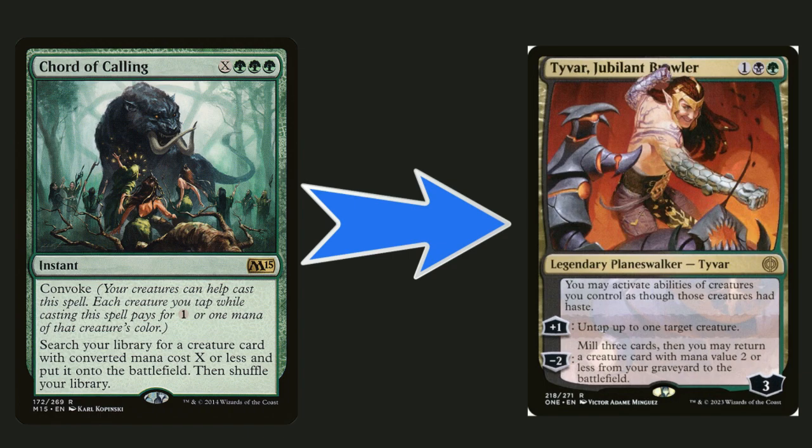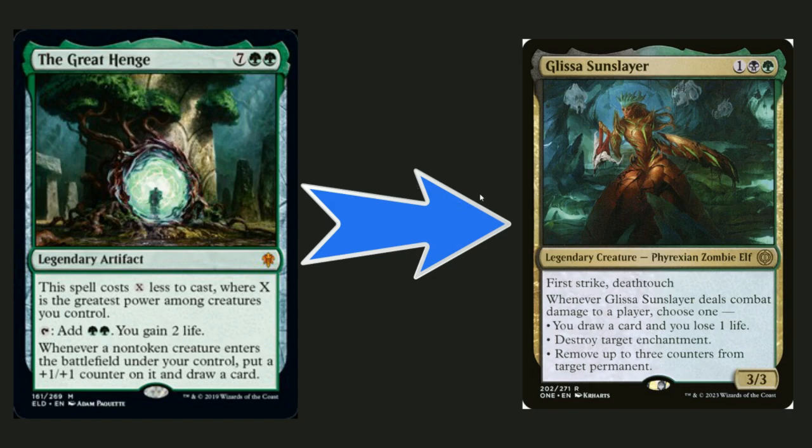I'm also getting rid of End-Raise Four Runners. Obviously Craterhoof Behemoth is really good, but that's why you have Natural Order, and I'm adding a Demonic Tutor. Tayvar, Jubilant Brawler is really good — you can activate abilities of creatures you control as though they had haste, so you can get out Lothrail and use your ability immediately. It also untaps up to one target creature, providing mana flexibility. This deck needs a lot more efficiency and haste enablers — it's an aggro elf deck, and Tayvar really helps with that.